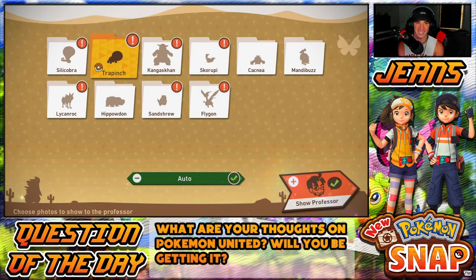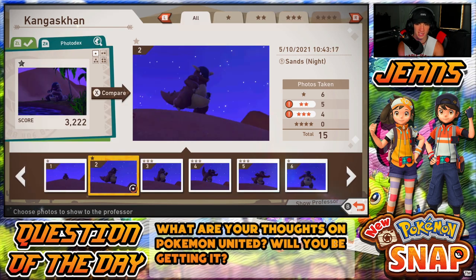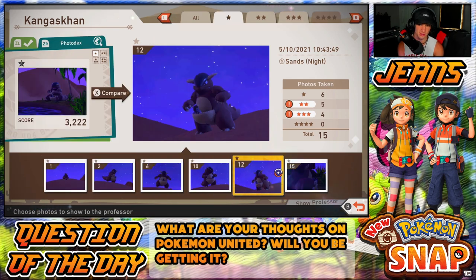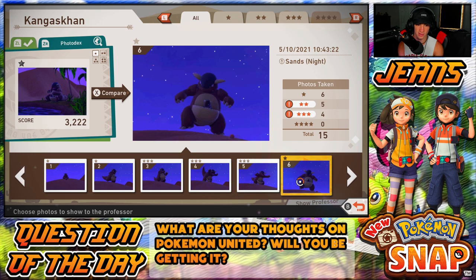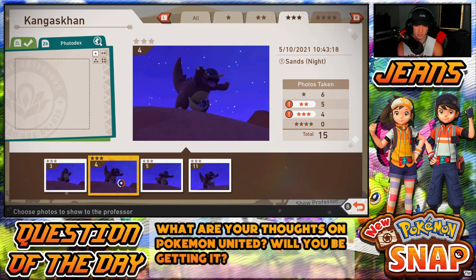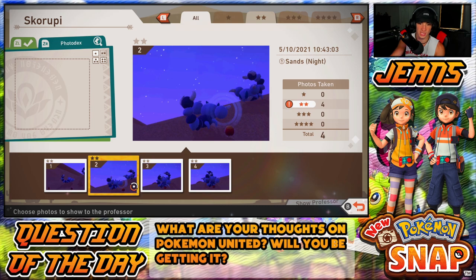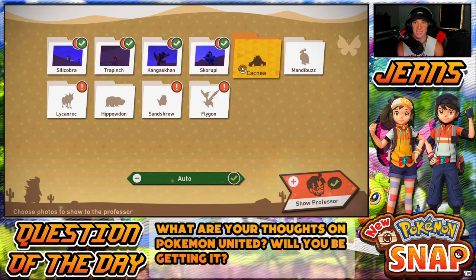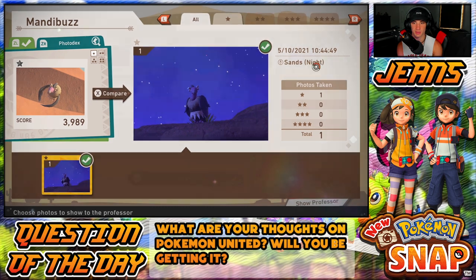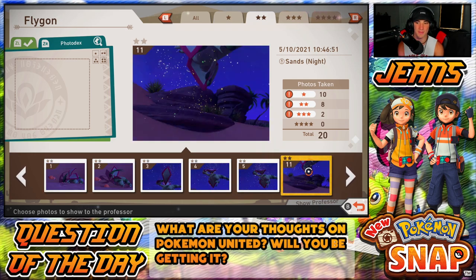Oh yes sir — Flygon is so tough! I can't believe we got him, I don't want to take my eyes off this dude. He's so sick. That was well worth it — that last trip was well worth it. I think we're gonna do one more expedition before finishing today's video, heading back to Sweltering Sands daytime. This video is all about Sweltering Sands — rock out there, get good stuff, level up. Next video is gonna be Blushing Beach. Silicobra chilling at the end, I love it. Got Trapinch, Kangaskhan bangers, and Flygon.